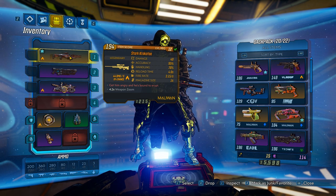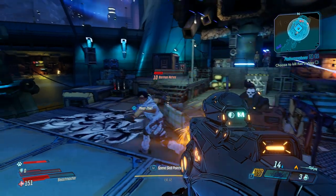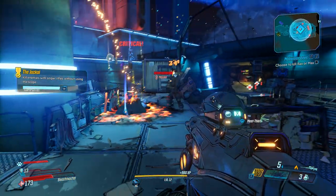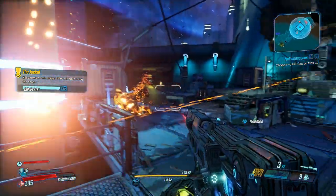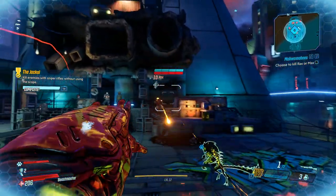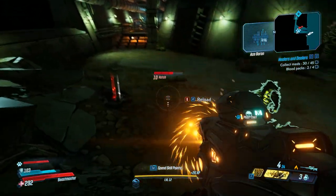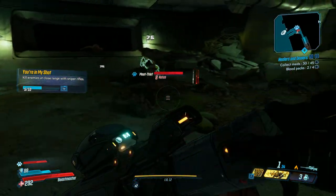Check out this perk: it reads "get him angry and he's bound to erupt" — this is basically the volcano that erupts as soon as you kill enemies. Everything is being set on fire, it also staggers enemies so they have a harder time shooting you, and if they stay close to one another, you can stack these volcanoes upon each other. You kill one enemy, another volcano spawns, and you can fill the entire battlefield with them.